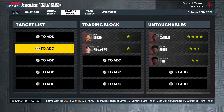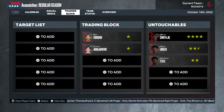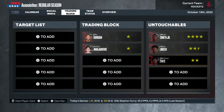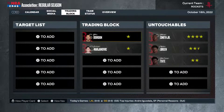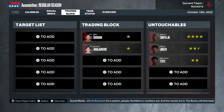Looking at our trade block and target list: our untouchables are Jabari Smith Jr., Jalen Green, and Jae'Sean Tate. Kevin Porter Jr. is very close to being on this list, but if the right offer came he could be moved. We're looking to move expiring contracts like Eric Gordon and Boban Marjanovic — they don't have a lot of trade value, which is why we really need Gordon to play fairly well.